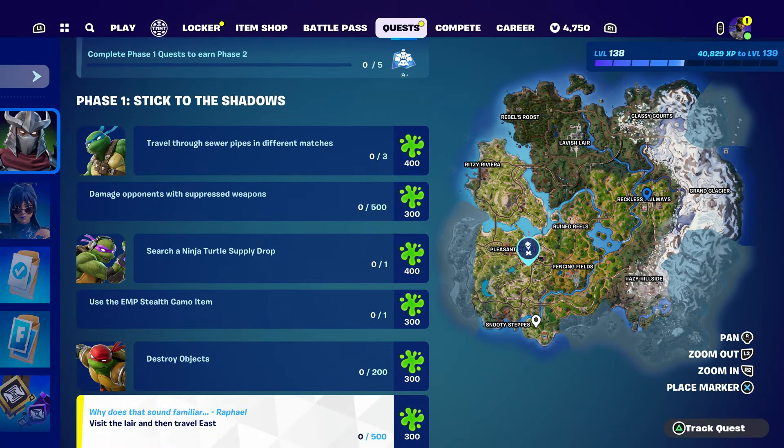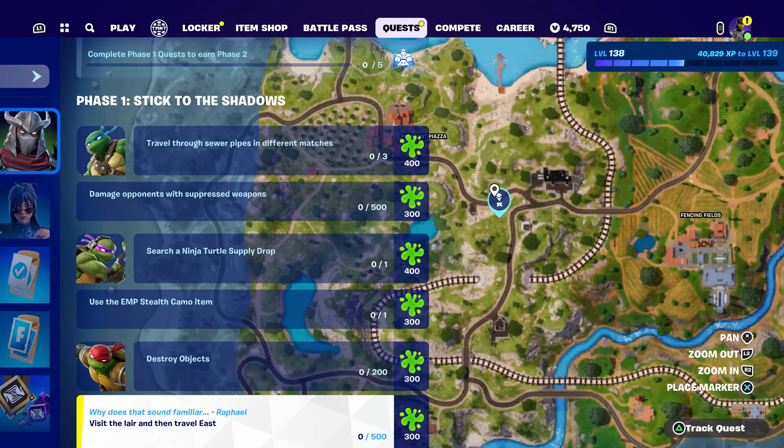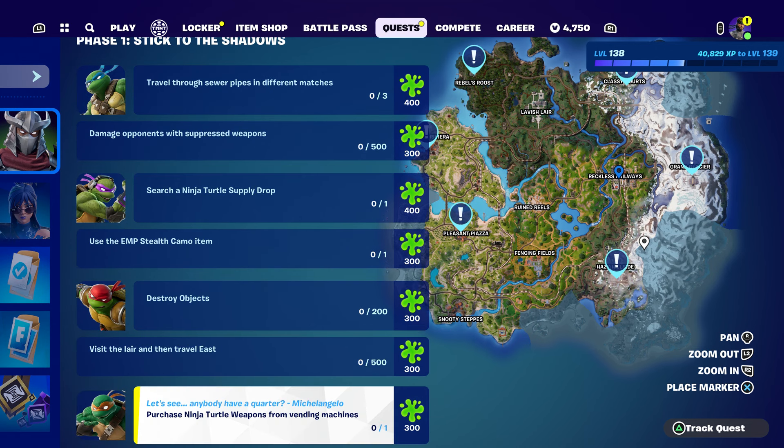You just have to visit the lair which is right here, and travel east. The map will show you west, south, north, and east - you just travel east. As soon as you visit the lair, just travel east on this side. Look at the map, it shows you east. Pretty simple.